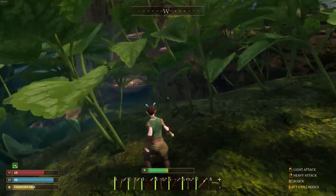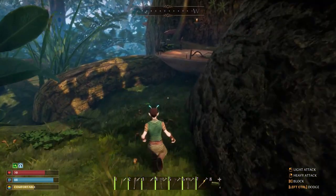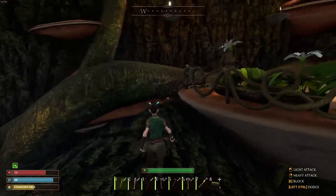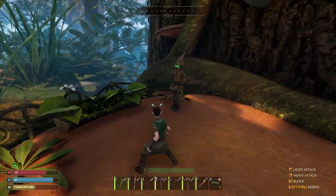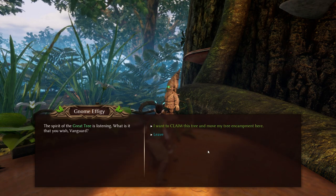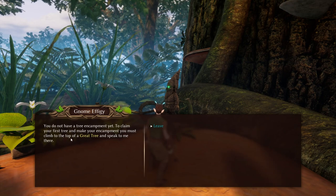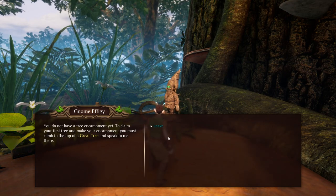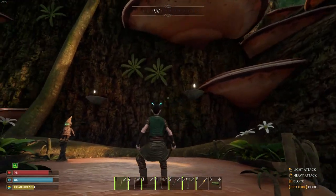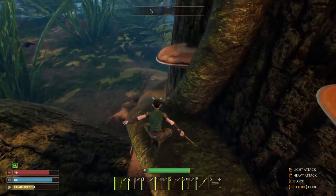Let's go find some stone, and I want to talk to this guy over here — that's the one I was trying to find. I think he takes us to the top of the tree. The spirit of the great tree is listening — what is it that you wish? I want to climb this tree and move my tree encampment here. You do not have a tree encampment yet. To claim your first tree and make your encampment, you must climb to the top of a great tree and speak to me there. Okay, so we've got to climb the tree. But how do I know where to start? I'll get that figured out — we'll probably do that next episode.